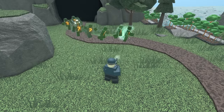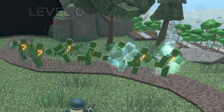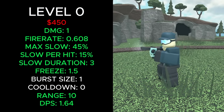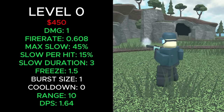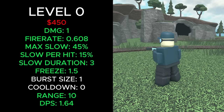The new Freezer works differently, gradually increasing the slowness of enemies with each hit. Once they reach max slowness, they freeze temporarily. It costs a total of 450 cash, builds 1 damage at a fire rate of 0.608, a max slowdown of 45%, 15% slowdown per hit. The slow lasts 3 seconds, enemies stay frozen for 1.5 seconds, it shoots in bursts of 1, has a burst cooldown at 0, 10 range and 1.64 DPS.